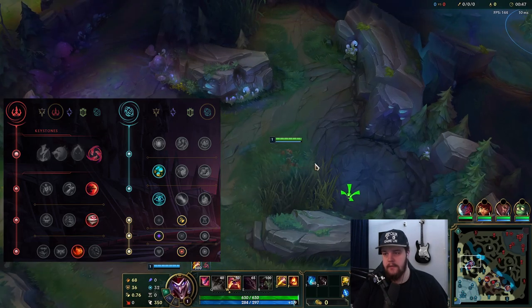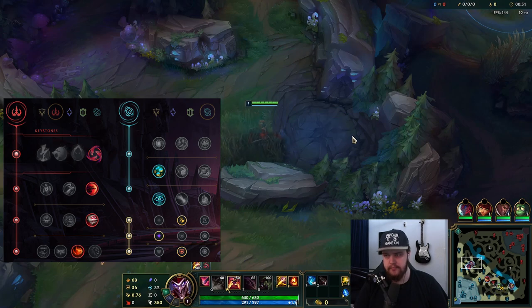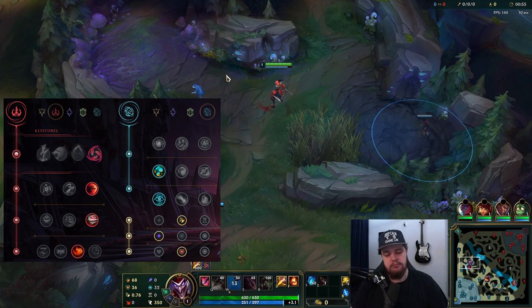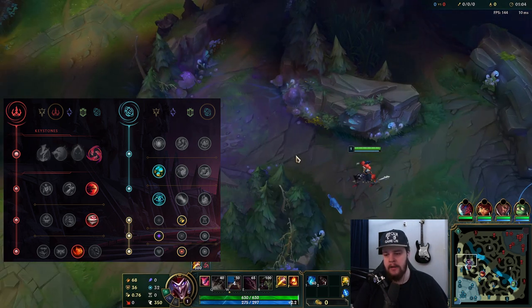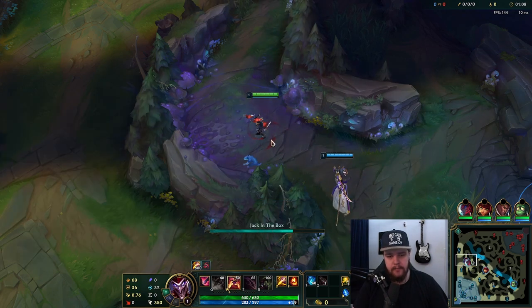Alright, time for a Shaco game. I'll be playing against Lilia here, which can be a bit annoying matchup-wise due to her kite capabilities. She does have Dark Iris though, which is nice because Conqueror would have been slightly worse I think.